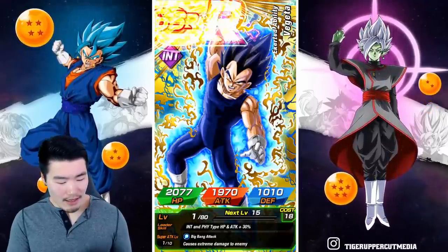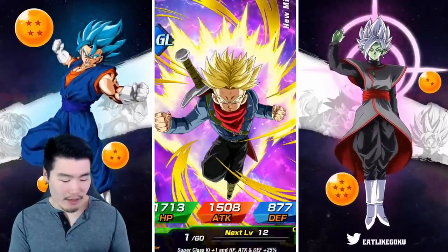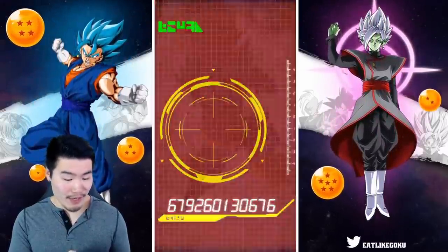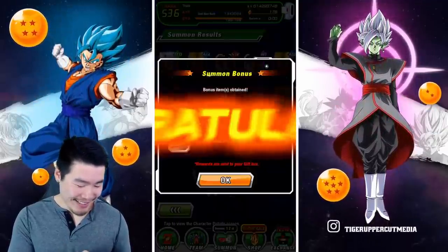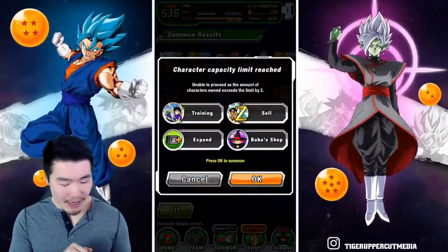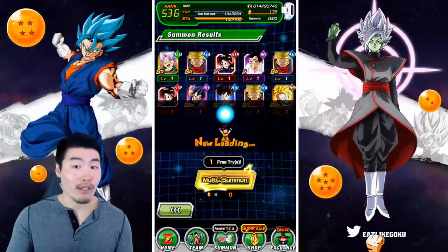Into Vegeta — oh, there's more. Okay, I thought that was the guaranteed SSR. There's more. There we go. Good Trunks. We're getting tickets too. Let's do our free multi, and then we'll pick up the tickets and do a multi on those as well.